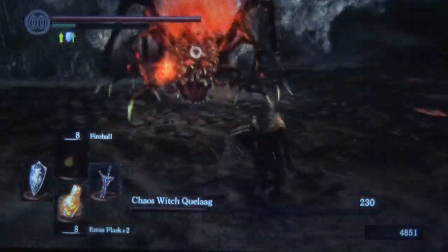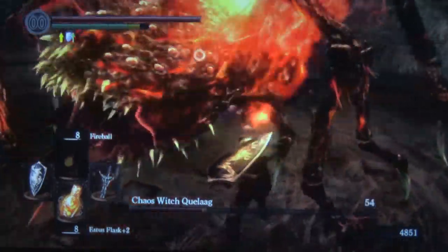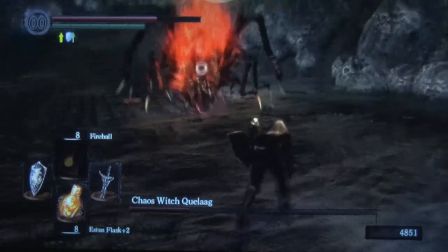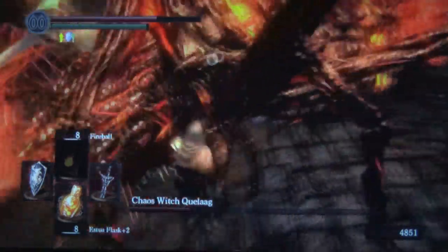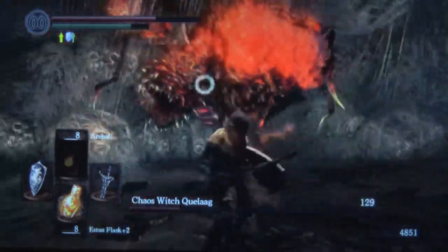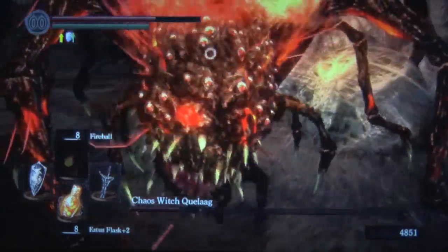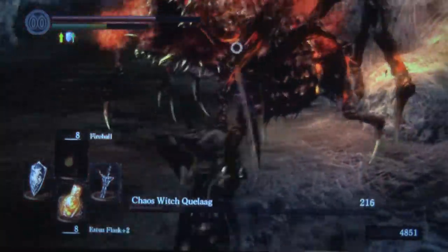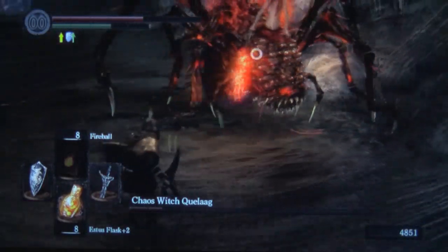Basically, watch out for the explosion. And if you can do that, especially if you have the Dragon Crest shield, you can pretty much block and tank most of her attacks — it's not really that hard of a fight. This is her weak spot, hang out there and beat her to death. I would not recommend trying to two-hand most of the time, because you never know when one of the attacks you need to block is coming. If you really want to be safe, just keep your shield up at all times and use the one-handed strikes until you get her down.